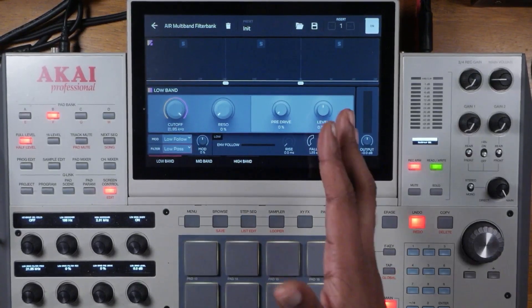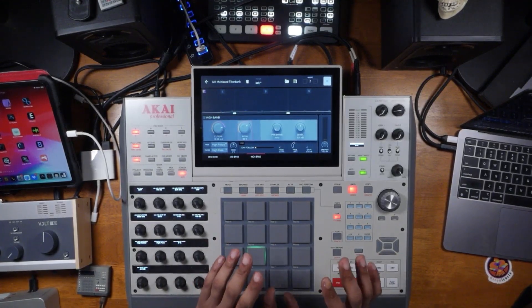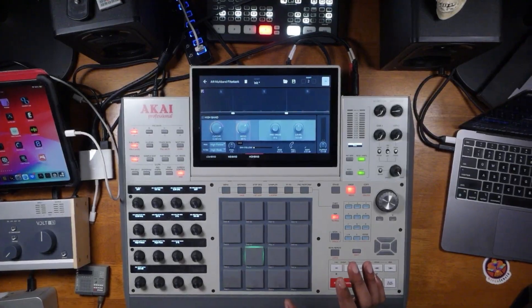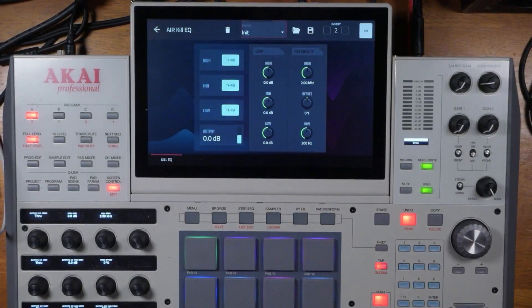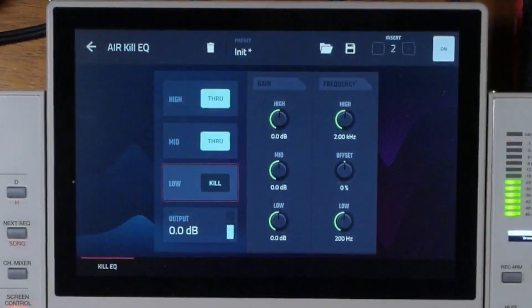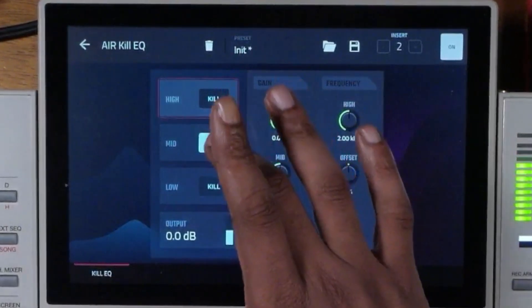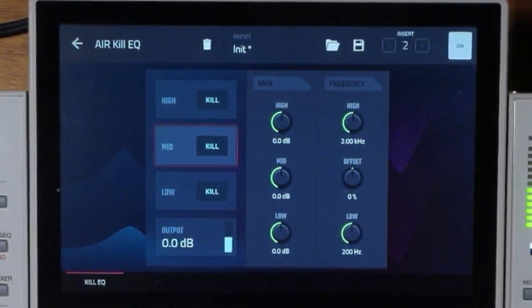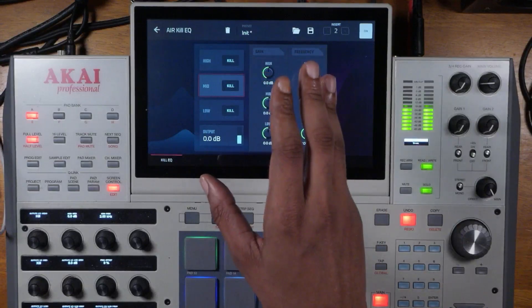Hit the plus sign on your track effects or master, and you'll see AIR Multi-Band Filter Bank. The thing about this is it is a visual EQ — but with a whole lot more benefits. I already know where the goalpost is going to be moved next. To demonstrate: we're going to use AIR Kill EQ to filter out certain frequencies. I'll turn off the low band — see how that's filtered out? That's what EQs do — they filter. If I kill all the bands in AIR Kill EQ, I've filtered out all of the sound. This EQ is very useful for sampling.